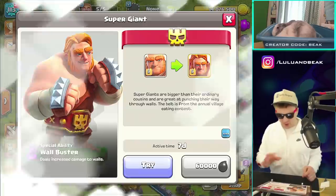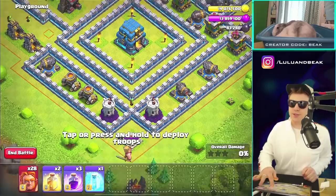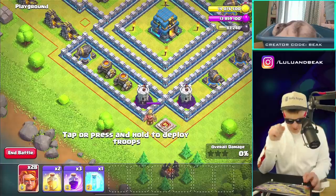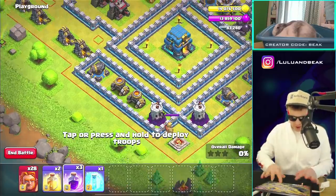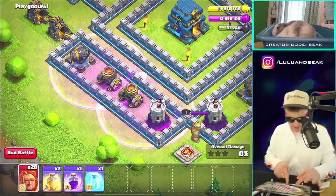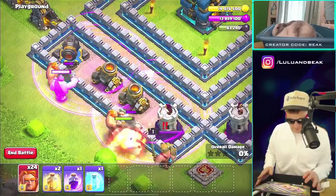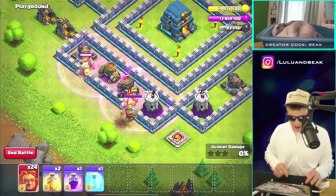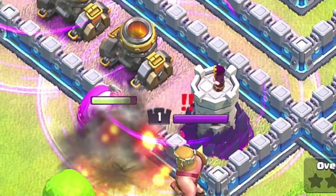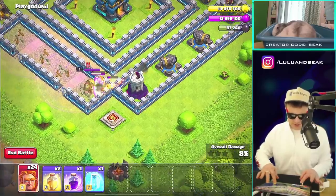Let's go into try mode. I wish we had some heroes, but this will be a good way to see what they do against walls. We didn't even need the rage, but you get the point — boom boom! They're so crazy on walls. That was in a rage ball so they were doing double time. It's kind of weird that it didn't say how much extra damage they do against walls.